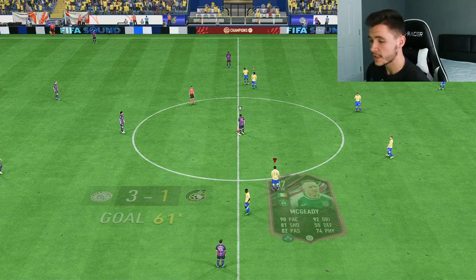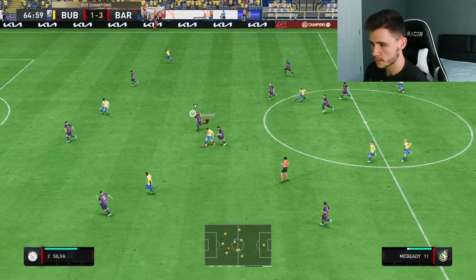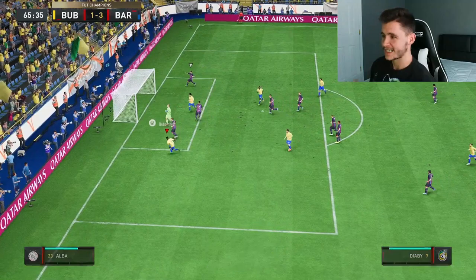Good defending. McGeady picks it up, good acceleration. Salah's in a lot of space — Salah can he finish? Diaby finishes. We'll take it — three-two. It should really be a McGeady assist right there. Salah should be finishing, but a really nice pass right there.